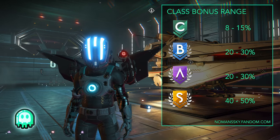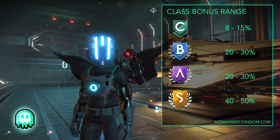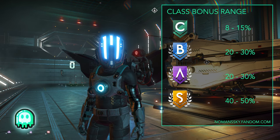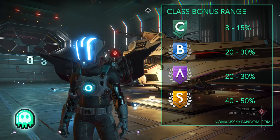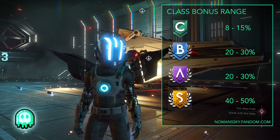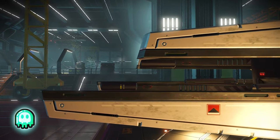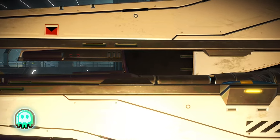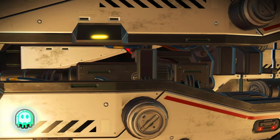Each class, C through S, will provide a stat bonus to your core value that compounds as you upgrade your ship. The bonuses for maneuverability are: C class, 8 to 15%; B class, 20 to 30%; A class, 20 to 30%; and S class, 40 to 50%. The Dart has a 70% overall class bonus over its core value even though the S class bonus is only 50%, and that's because a class bonus is given at each step during the upgrade and those bonuses are compounding.